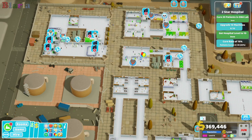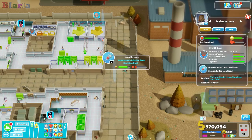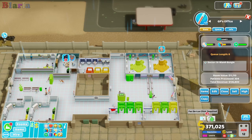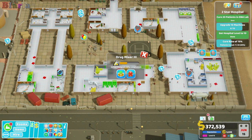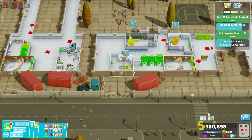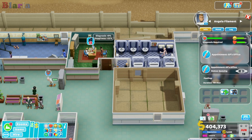Let's see - we're going to have an earthquake. What are you doing? Oh, you're in the ward. What are you doing? That's not looking so healthy. We'll get that drug mixer upgrading when we've done this mega scan, I think. If we can get some people out of this queue.